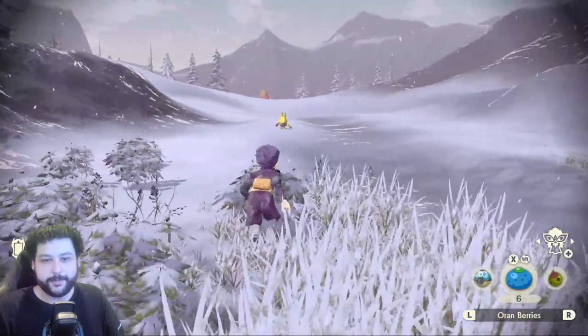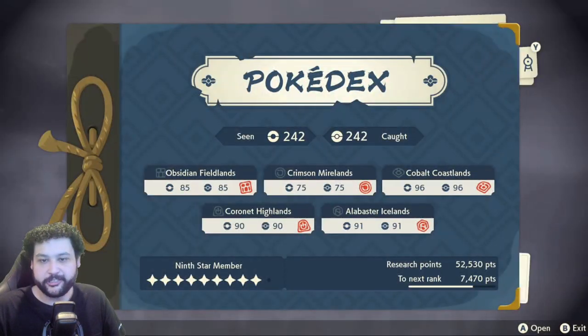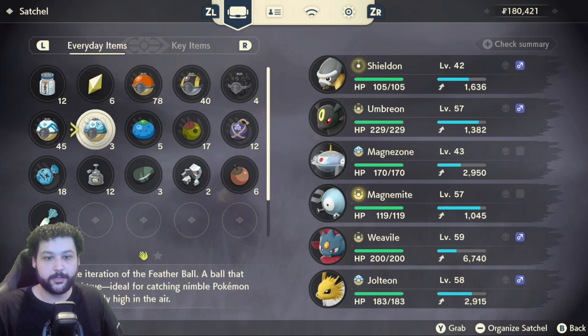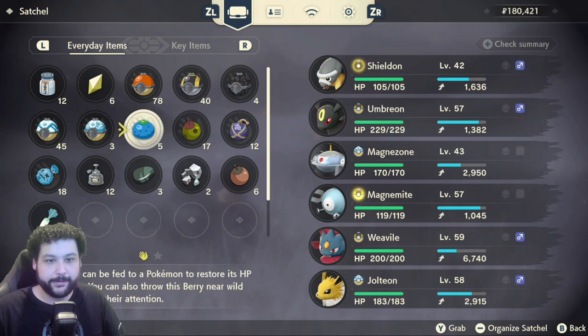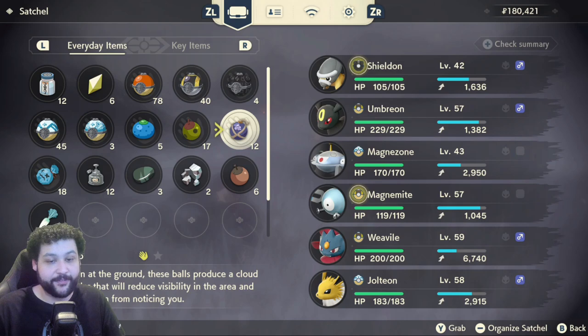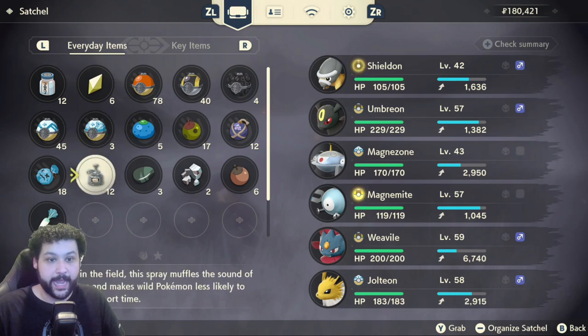For your item spread: always have Ultra Balls, Heavy Balls if you're catching Alpha Pokémon, but most importantly Wing Balls and Jet Balls — these let you catch Pokémon from far away without disturbing them. Have some Berries with you; Oren Berries work on almost all Pokémon. Smoke Bombs are great for stealthing without a bush. Items that can stun Pokémon are really useful too — Spoiled Apricorns, Mud Balls, and Sticky Globs are incredible. Sneak Spray is good if you're trying to sneak up on Pokémon. Those are the only items you really need.